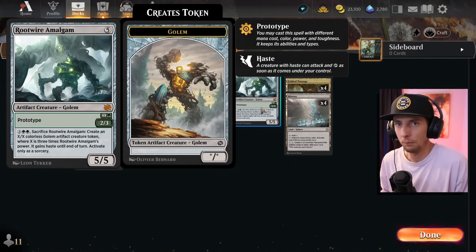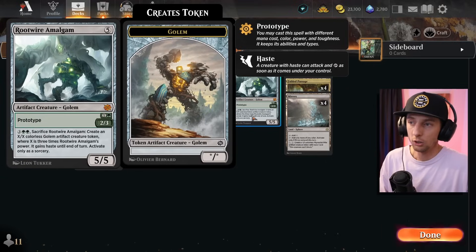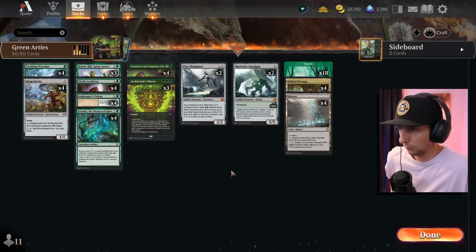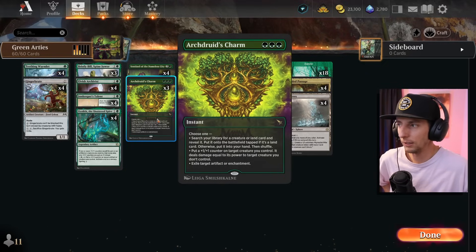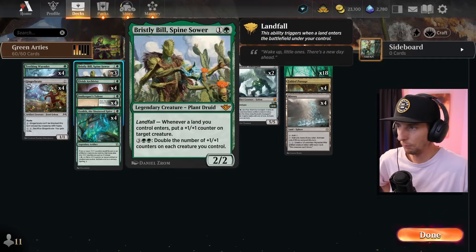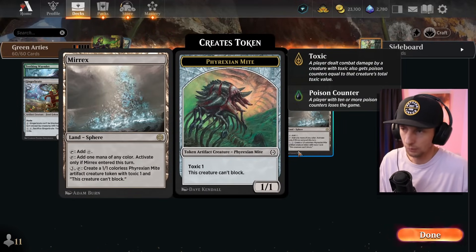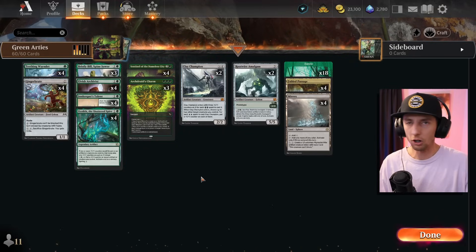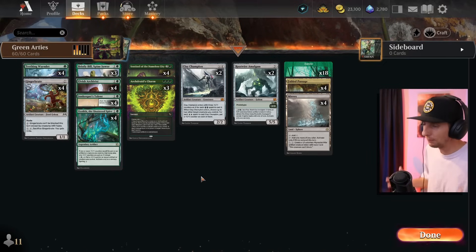The amalgam is pretty cool because the more counters you get onto it, if the opponent wants to spot remove it late in the game you can just sacrifice it to create another body, or you can triple the amount of power the creature is going to be thanks to its ability to sack and create a golem — and it has haste. Archdruids charm is pretty important here because temporary lockdowns have been tough, so blowing those up is important. We run fable passages and Murex, because Murex generates artifact tokens which can trigger the wormlet and archivist once you've run out of gas.